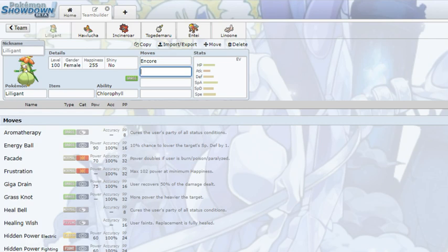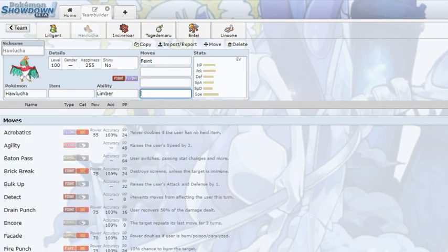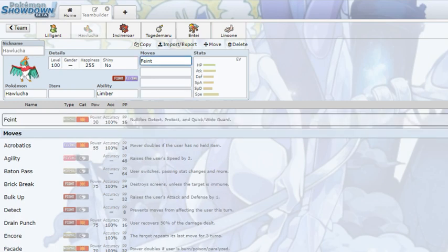With that speed boost in the Sun, you can just Encore stuff and use After You to get Torkoal to Erupt on your opponent's side. There's no reason not to run Encore on Lilligant anymore. It still has Sleep Powder, Z-Leaf Storm, and other stuff, so this is going to be a very interesting Pokemon to face. At least in the context of Hawlucha — it has a new move called Feint.